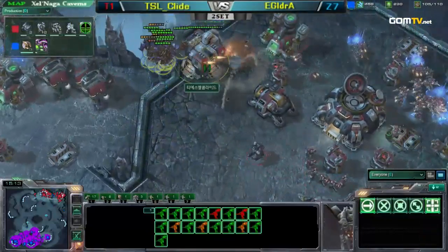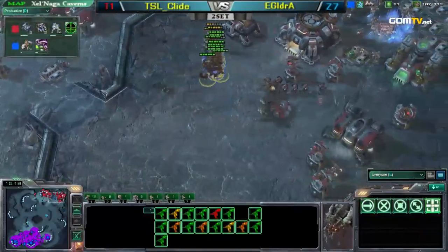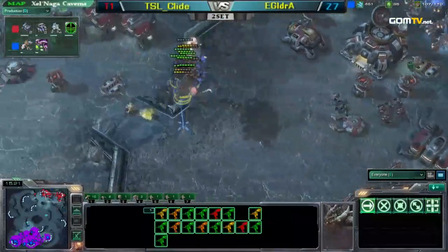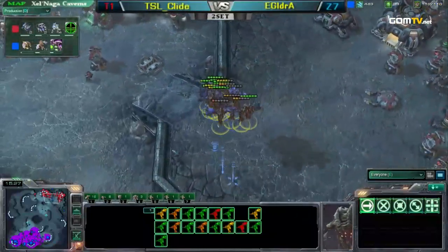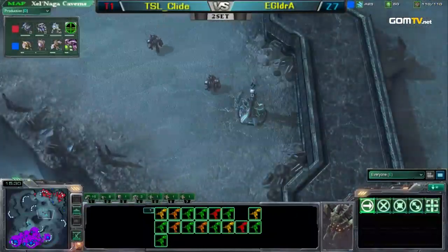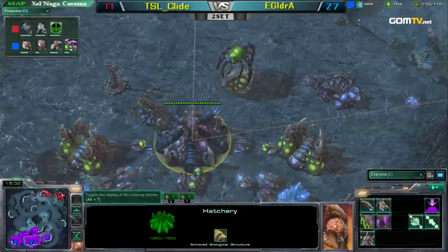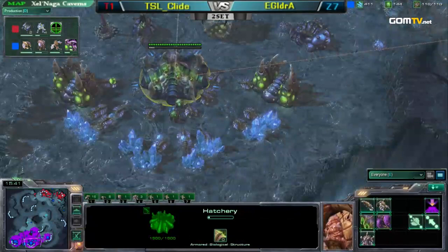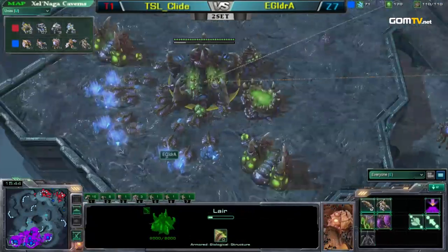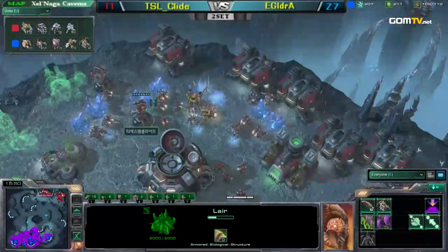Aydra is basically occupying the middle of Clyde's base. Two Marauders moving out to do a little bit of damage. Meanwhile, Aydra getting speed banelings. He's up to 18 Mutalisks, by the way. As soon as you hit around 15-16 Mutalisks, you start to feel a little bit invincible.